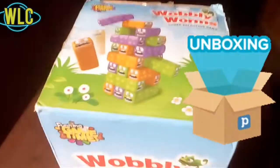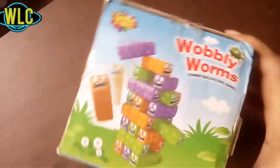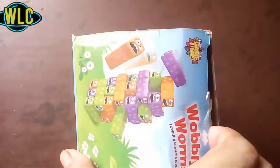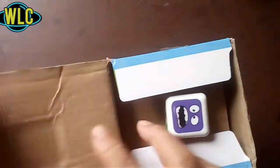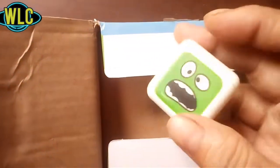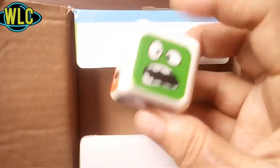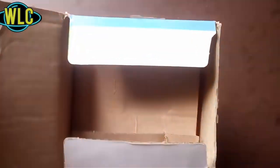Unboxing time! The dice has 3 different colors on both sides. You have to roll the dice and get a particular color, then remove that particular color without breaking the tower.